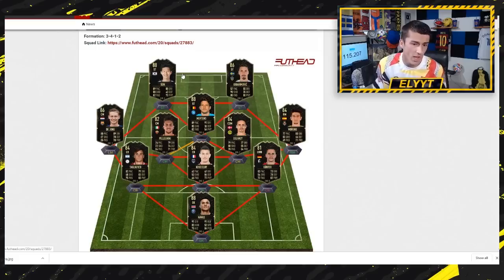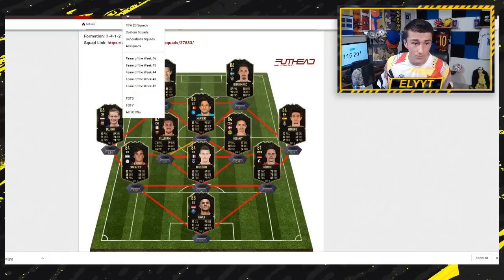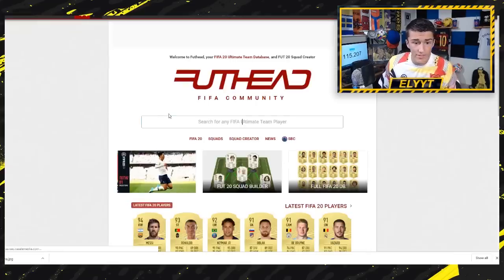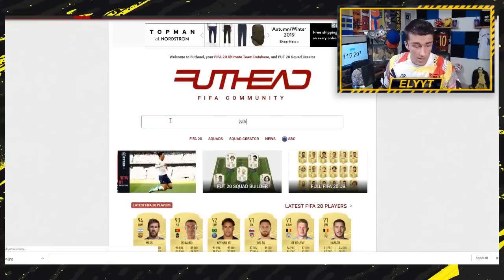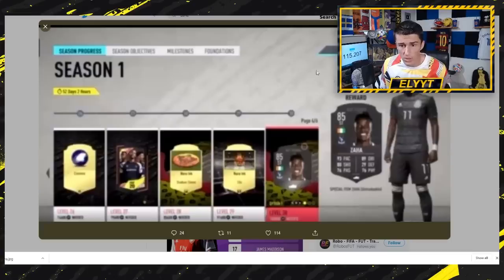At left mid we've got Frankie de Jong already getting his first inform. How do these upgrades work? Based on what we're seeing so far, it's going to be the exact same as FIFA 19. If we take a look at one of the leaks from FIFA 20 - and I understand that it's very blurry - you can take a look at the Zaha card that you get for the season 1 battle pass as a reward. Zaha is an 83 rated card in FIFA 20, and his first upgrade goes to 85, which means it follows the exact same system as FIFA 19.